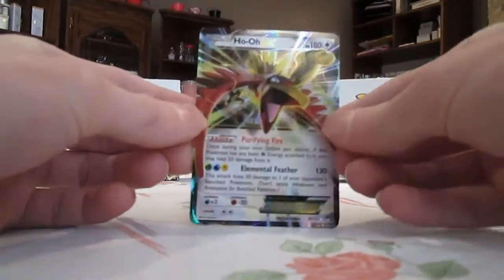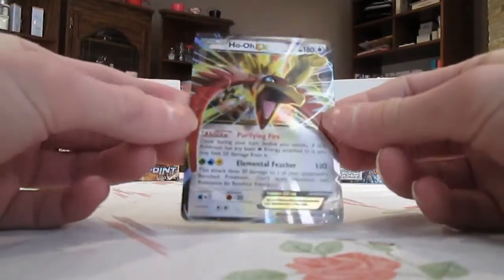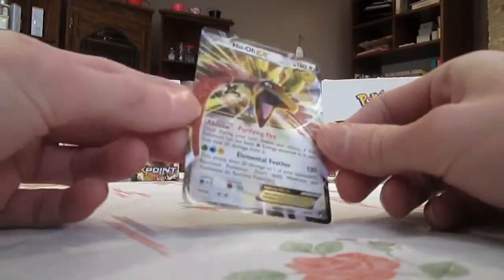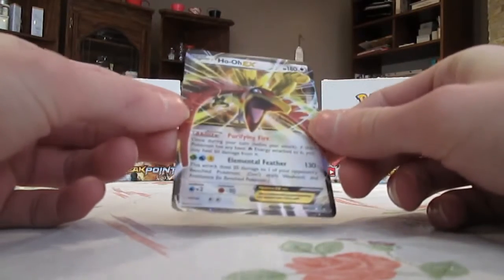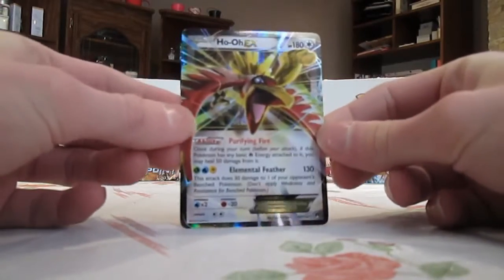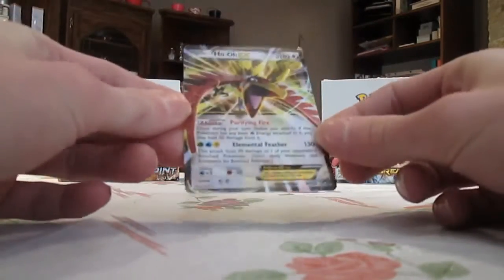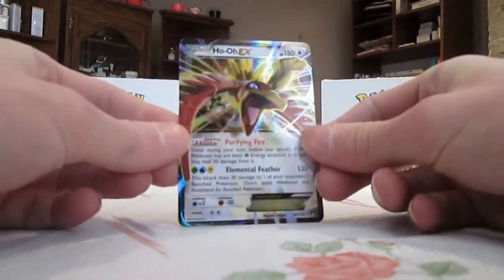Ho-Oh is my favorite Legendary of all time. I have a lot of Ho-Oh cards — I'd like to get the Ho-Oh BREAK, to be quite honest. I just think this card looks really cool. Usually you see Ho-Oh as a Fire type in a Pokemon card, but this one's Colorless, which is kind of cool. The Elemental Feather attack requires Grass, Water, and Electric energy — no Fire energy, which is interesting. That's number 5.